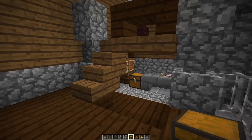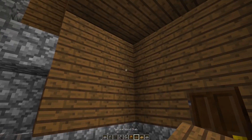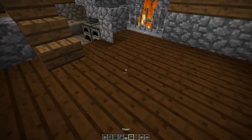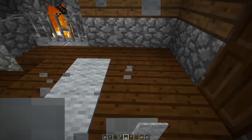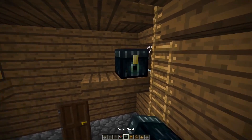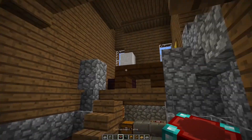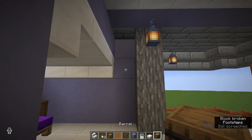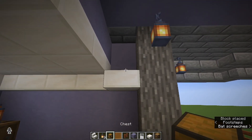Finding those little nooks and crannies to fit everything in is the key. If you've got a blank wall that's not really doing anything, stick a shelf on there and add a chest or some other useful block for your house. Shelves are an excellent way to store all of those useful things like enchanting tables and ender chests. Most bedrooms do tend to have some sort of shelf in them.